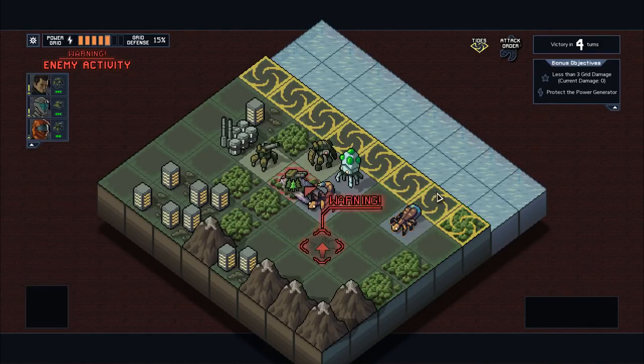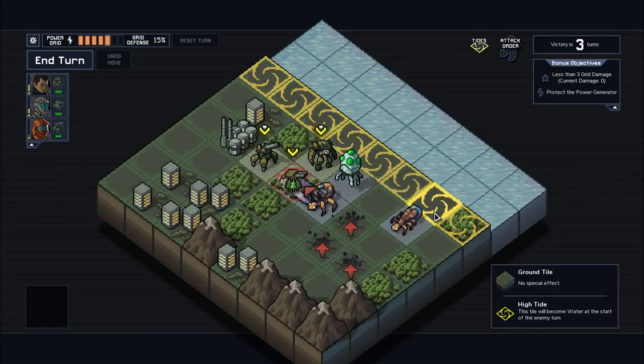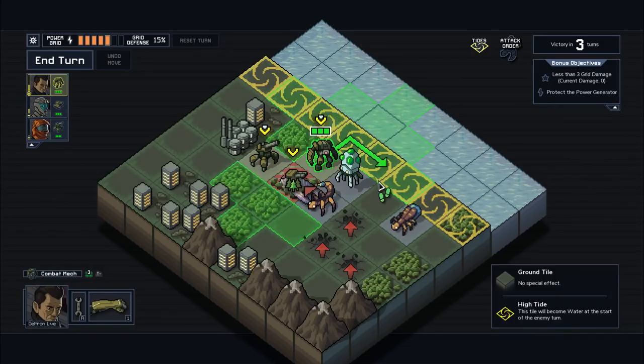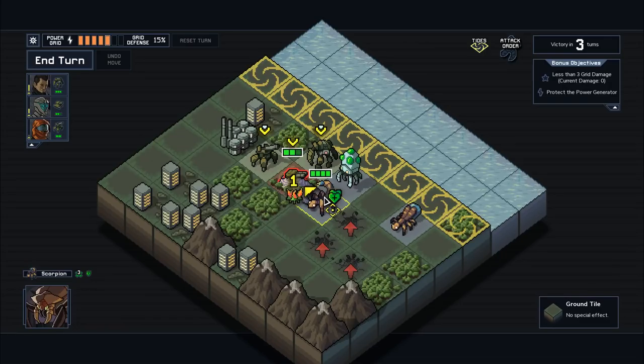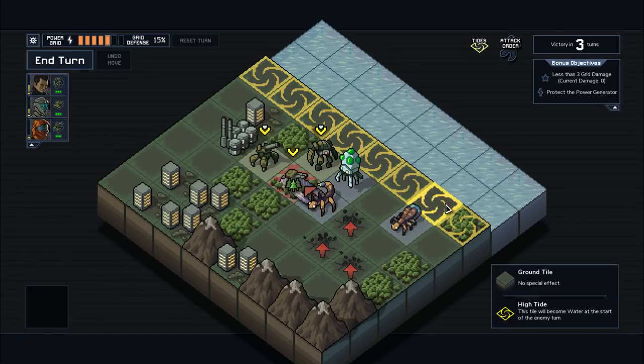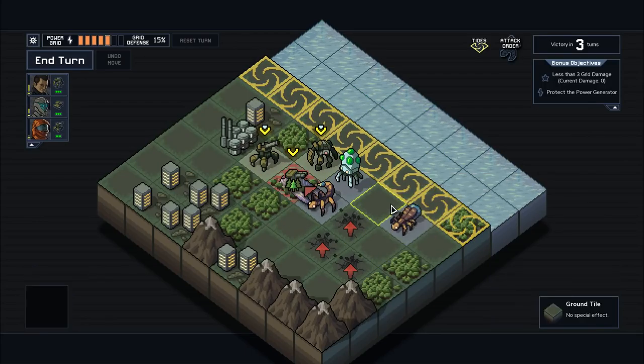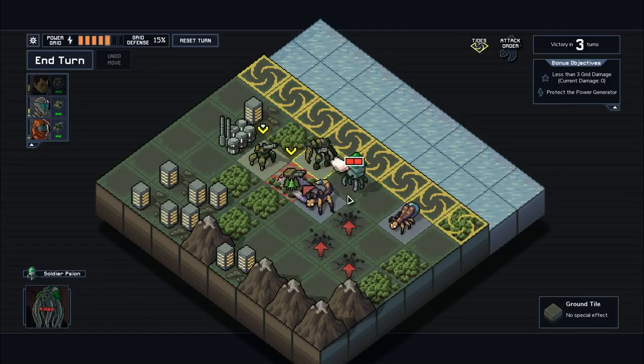We can get rid of the scion right away. I already know exactly what I want to do here: knock this guy back to block a spawn, then use our artillery to push the firefly onto the tidal wave — these tiles will turn into water at the beginning of the next turn, so it'll instant kill him. Let's do exactly that.